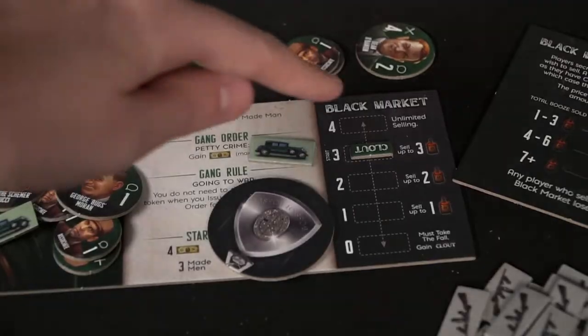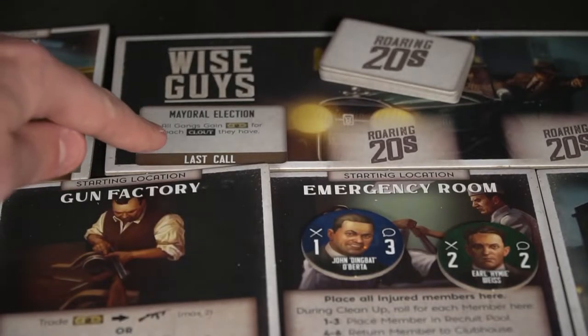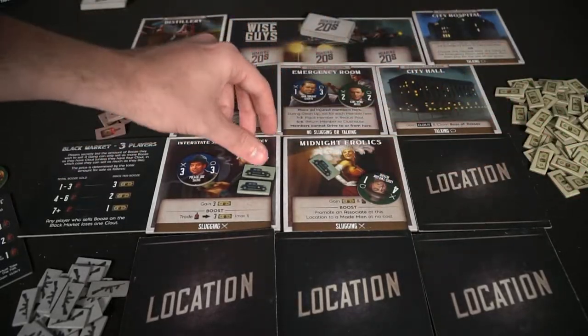There are also rules about how clout works. You can gain clout from the board, but whenever you participate in a fight utilizing guns, you lose clout. The last thing you do is resolve any Roaring Twenties cards. These are not only potentially locations — some are opportunity cards where you can place a character just for that specific round, and some involve last calls. For example, a police crackdown card lets you discard all guns but causes you to lose one clout for each discarded gun at end of round. With zero clout, if you lose more clout, you'll lose a made man — removed from the game. Then clean up all order tokens and put them back into storage.